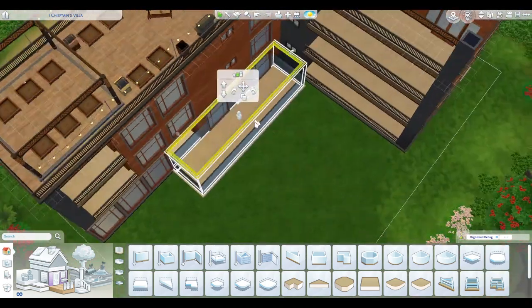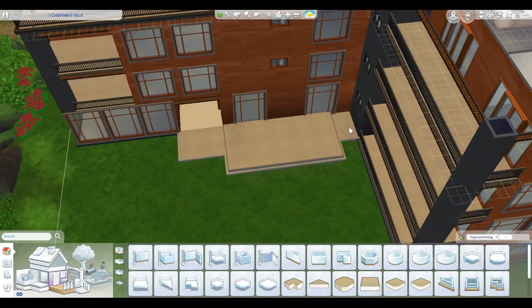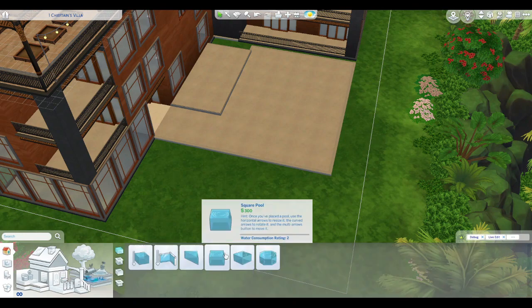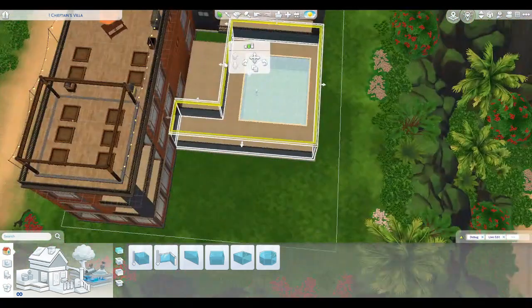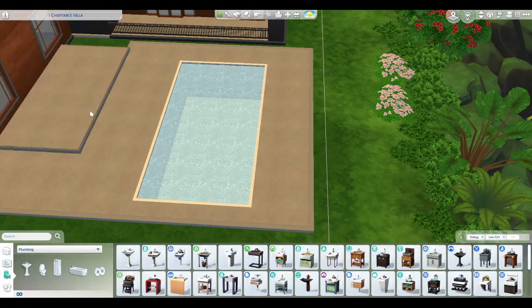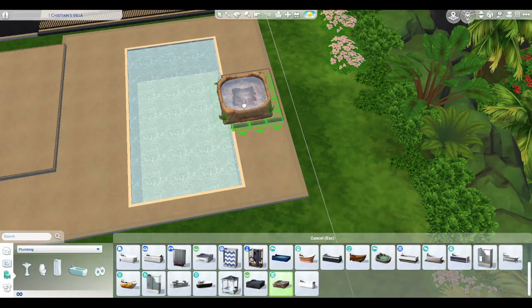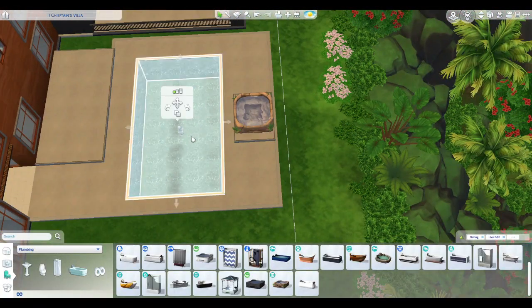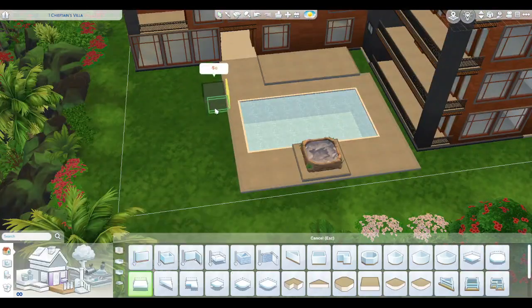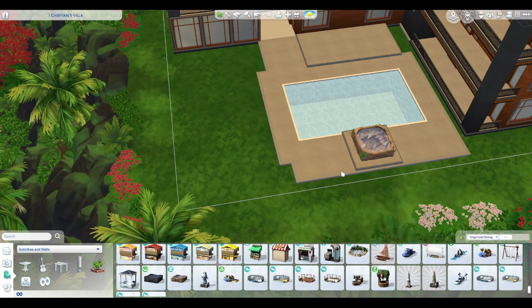Down here I wanted to create a pool area because this is Sulani and it's not a waterfront lot, so I can put a pool here and we can all be happy. I put in a nice little pool area and I play around with it a little bit throughout the whole build. I knew most of what I wanted to put in here — I wanted the pool to kind of overlook things, and then I put a hot tub in the middle of the view. It works — I like it.